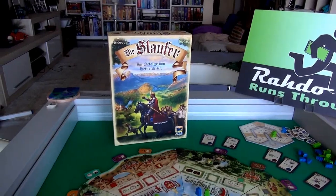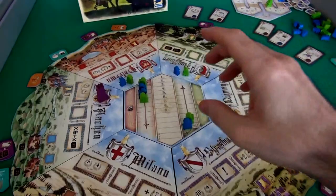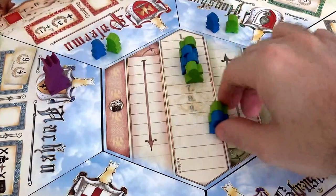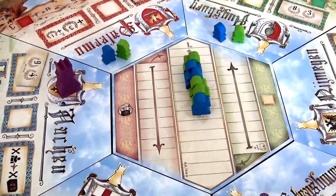Hey everybody, welcome back to the Stafford Dynasty. Let's start the second round. One thing I forgot to do at the end of the first round is set turn order based on how we played our last round. You take all of these, don't rearrange them, move them over here, take all of these, don't rearrange them, and now we've got our new player order. It's very similar to the first round, although Jen's the last player now.